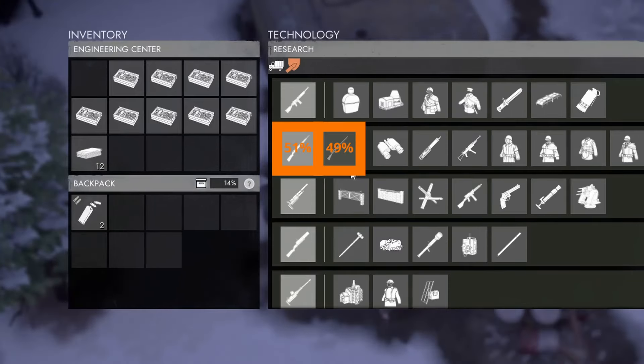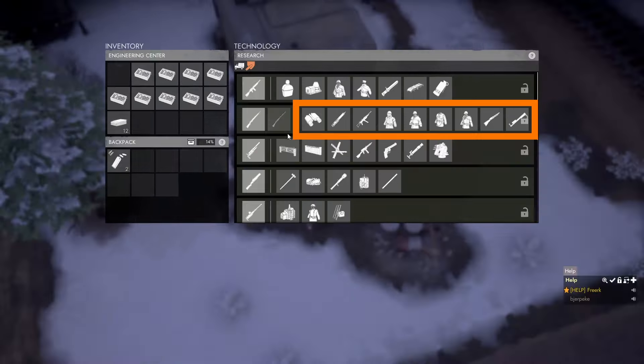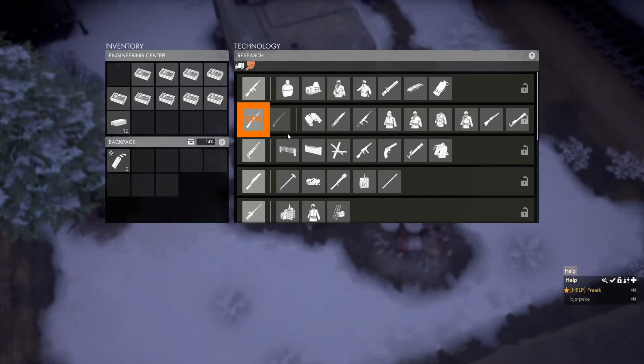For instance, if we have two researchable technologies and one is at 51% and the other at 49%, that will unlock the entire technology level. It will unlock the technology that has 51% research and lock us out of the one that has 49% until we come around to do the next tier of research.